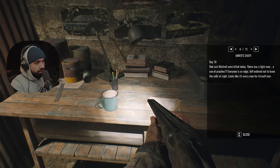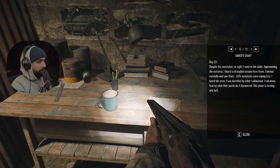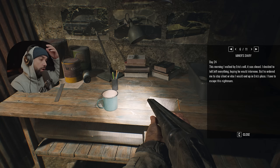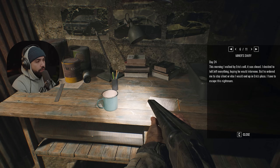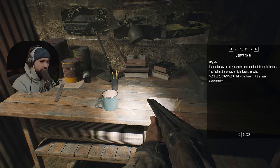Day 15: 'I found out today that Jeff ripped the wires out of the main gate. He also drained the fuel from the generator, claiming it was for our own safety. We must wait for the rescue service, he says. There is no electricity now — flashlights must be used in the corridors.' Day 18: Bob and Mitchell were killed — there was a fight over a can of peaches. Jeff ordered not to leave the cells at night. The fuel for the generator is in the foreman's safe.